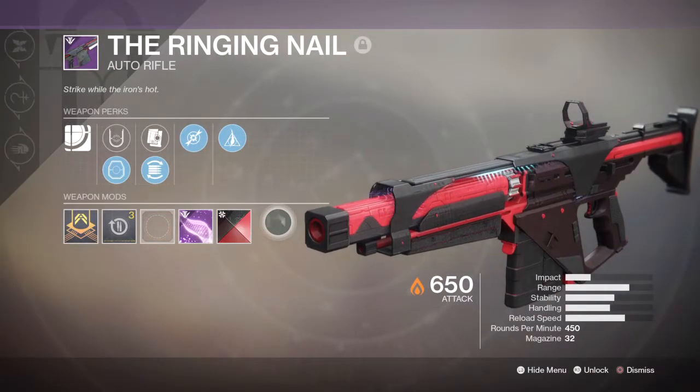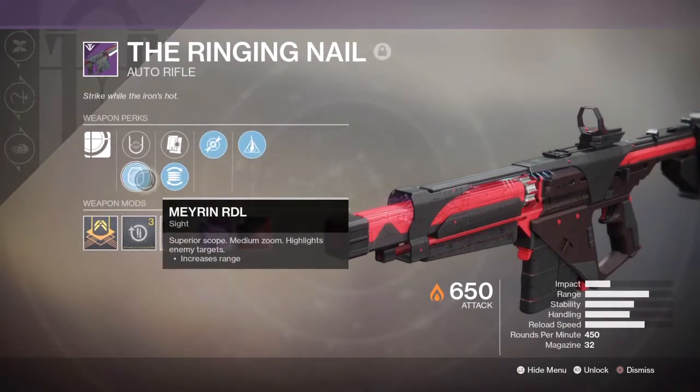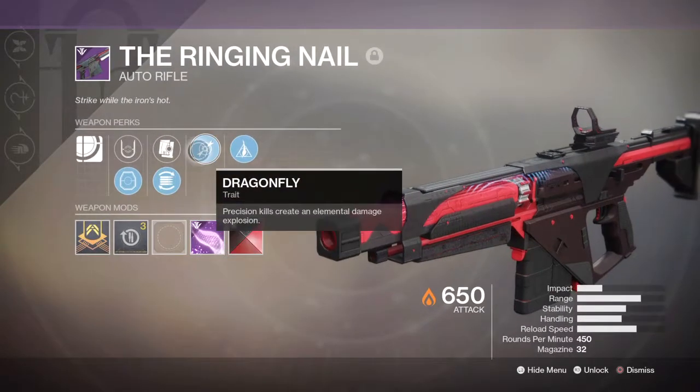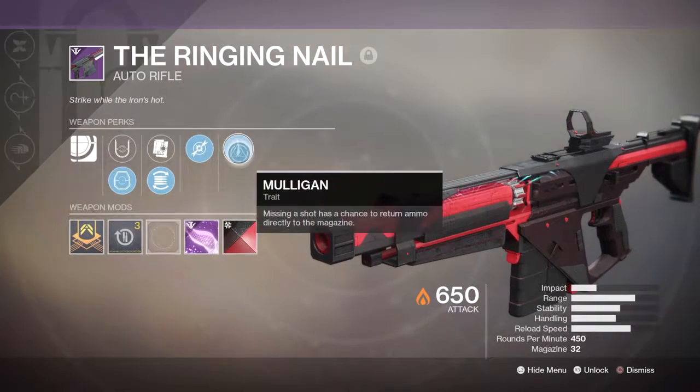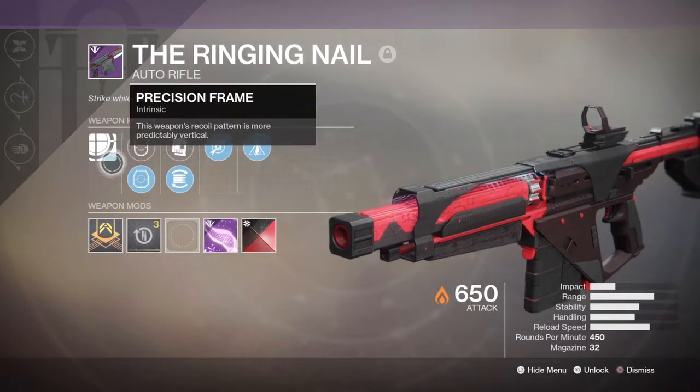For the perks, the first slot has Mairin RDS and Mairin RDL scopes; the second slot has Alloy Magazine and Flèche Mag; the third slot is Dragonfly; the fourth slot is Mulligan; and the masterwork is Reload. The roll currently shown may not look like a very unique roll to aim for in both PvE and PvP, but it's the only weapon that can roll Mulligan within this category.